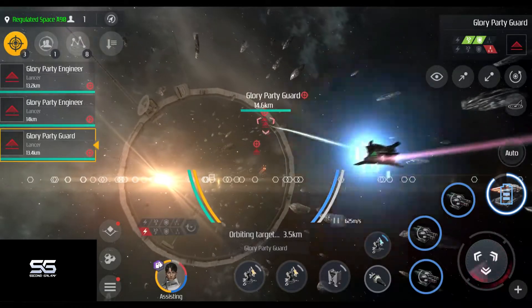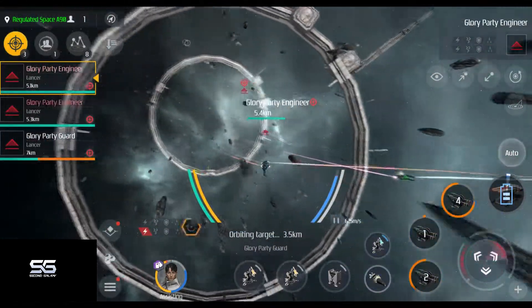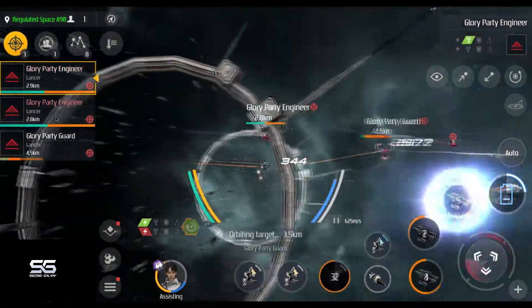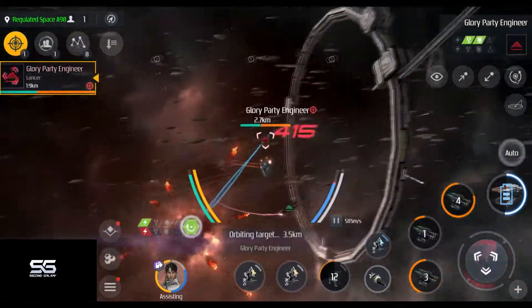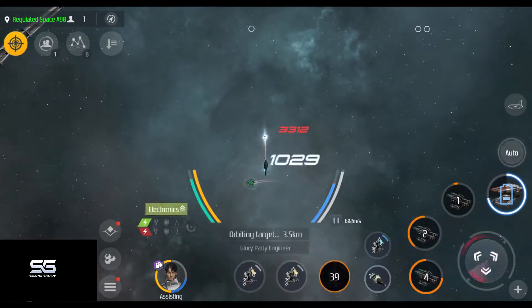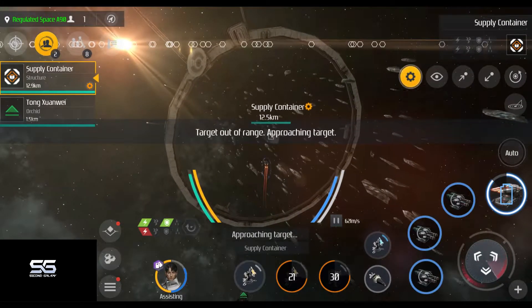So this encounter gives you loot three times in a row, and that makes this the best encounter in regulated wormhole space. The type of enemies will not always be the same, and sometimes it will contain enemies that bleach your energy or lower your resistances.